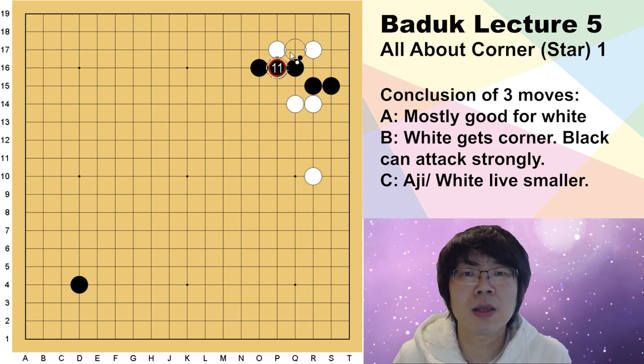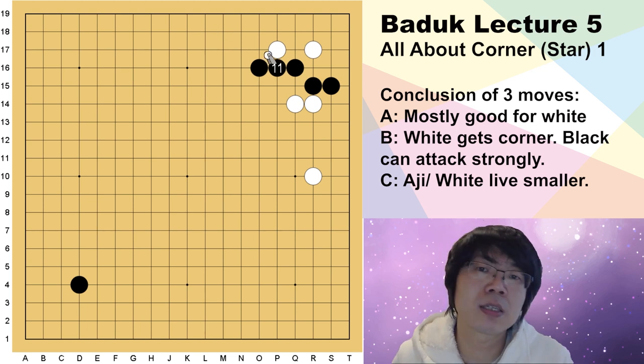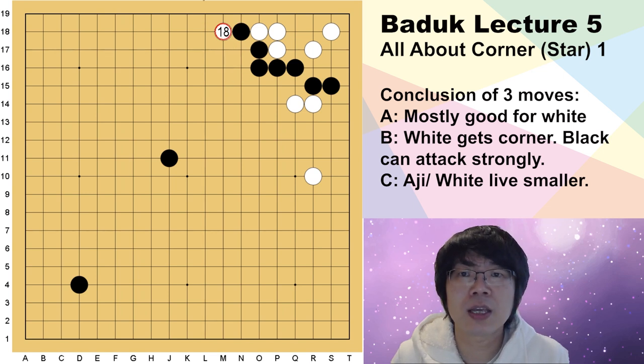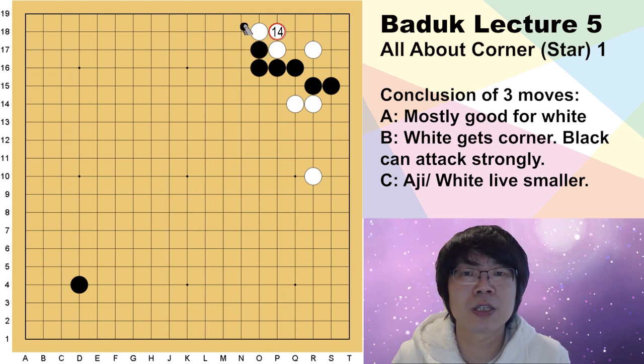Black has to connect. Of course black can think about pushing, but if white eventually cuts here, white has two options — this way is good for white, and white can even capture the corner by sente. So basically black needs to just connect here. Then white can kosumi and black has to do this one sente move, then white can save. This is the joseki. But in the future, white can even cut here or attach here, so there are many agi.